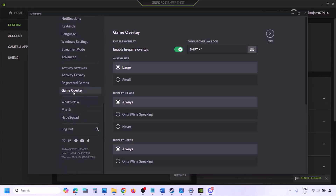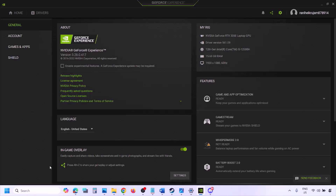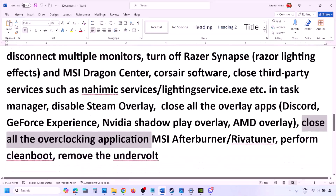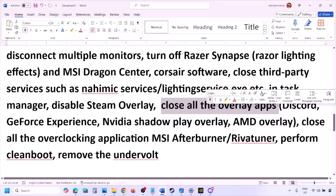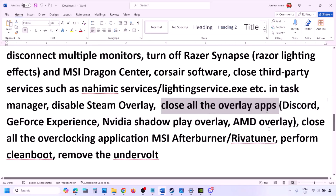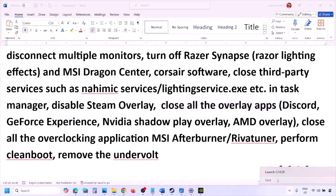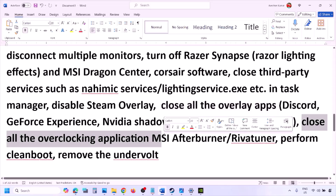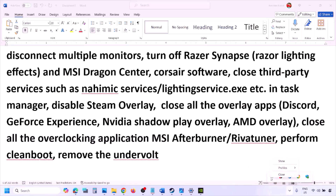If you have other overlay applications like Discord or GeForce Experience, disable their overlays too. In Discord, go to Settings, then Game Overlay, and turn off 'Enable In-Game Overlay.' In GeForce Experience, click the Settings icon at the top right and turn off In-Game Overlay. You can also simply close all overlay applications and third-party applications. Close any overclocking applications like MSI Afterburner or RivaTuner as well.